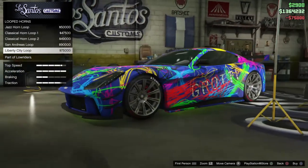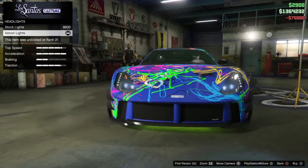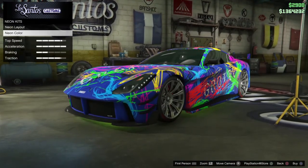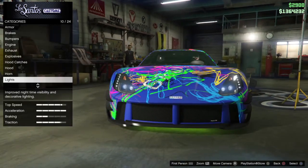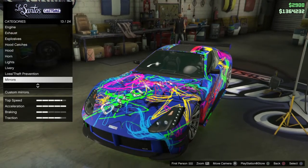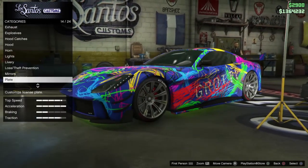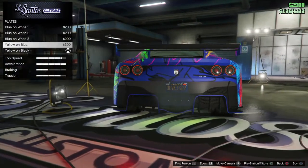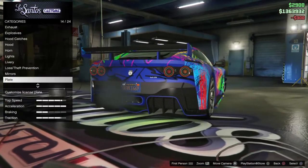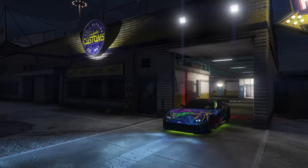My classic horn is Liberty City. Lights — headlights are xenon, obviously. And neon kit — neon layout on front, back, and sides, and we have it as green. Livery is the modern art — it's an interesting one, it's the only one without advertisements. Mirrors — square ones. The plate is yellow on blue, actually, because the car is themed around blue. So that's pretty much the customizations.